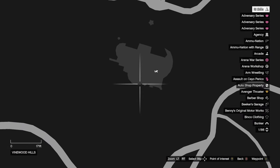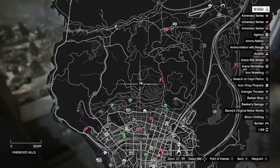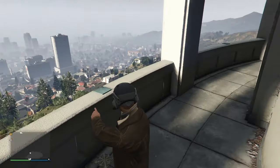And finally the fifth location is at the observatory — the same place where Michael meets Davey for the infamous scene. It's going to be on the ledge over here where my character is pointing.